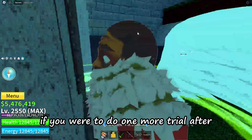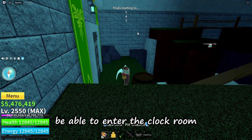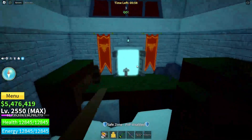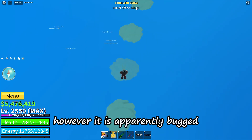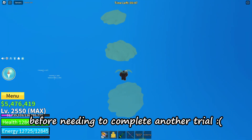If you do one more trial after completing stage 4, you will be able to enter the clock room and switch abilities anytime. Note that you do not need to win the fight to unlock this power. However, it is apparently bugged and you can only switch abilities once before needing to complete another trial.